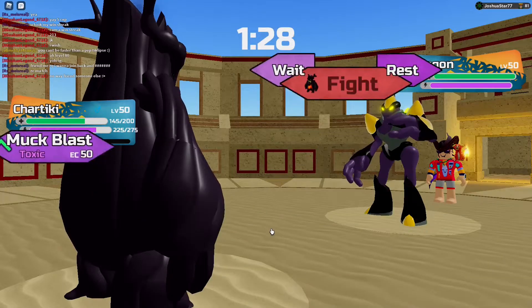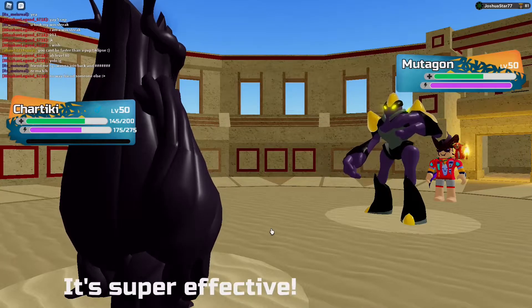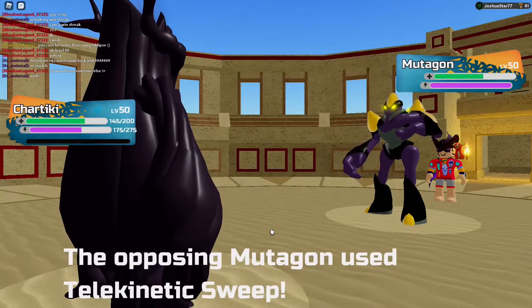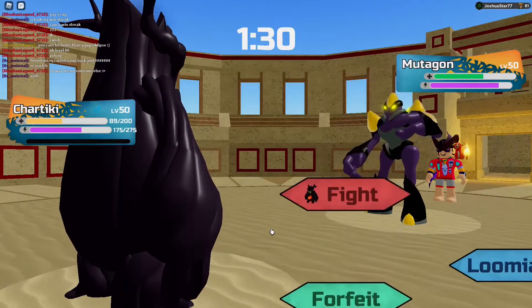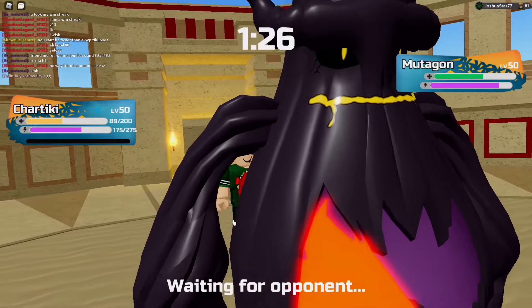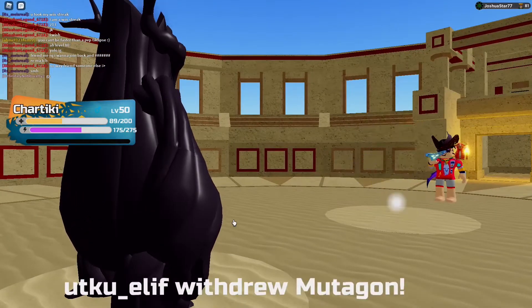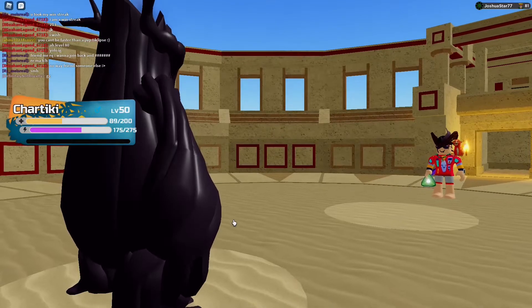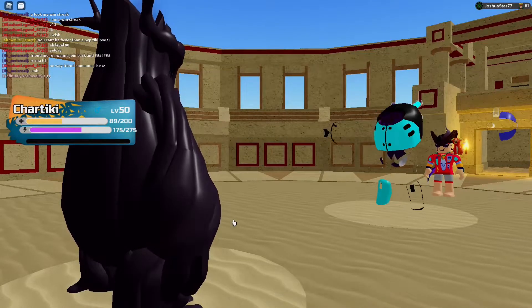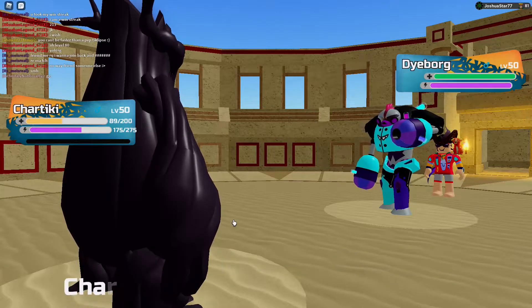We're going to go for Mukblast. I think the only way I can really come back in is on the Valkyrie. Nice damage — Telekinetic. I love it because Chartiki's a beast. The only way I can really come back in with Fluff is if his Valkyrie comes in. I gotta have his Valkyrie come in.